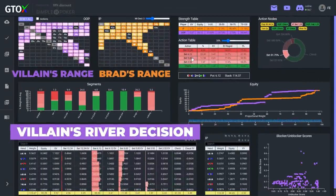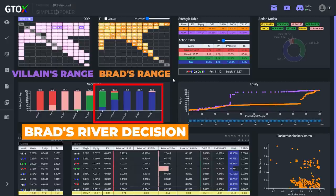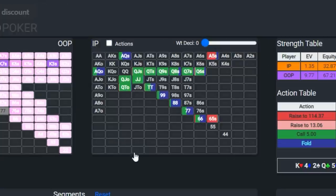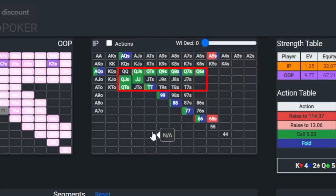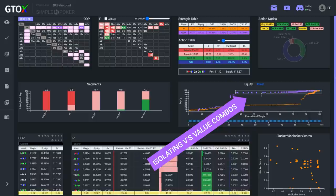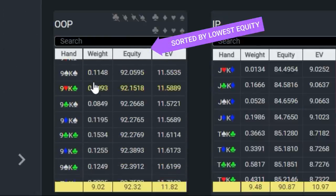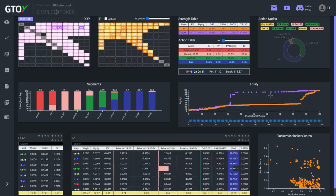Given that an 80% pot bet on this King-high board is likely only made by King-X or better, extrapolating Charlie's logic means Brad should fold all second pairs and below. The solver, however, does some bluff-catching — calling most Queen-X and even some lower pairs. Interestingly, Ace-Queen of Diamonds specifically is mostly folding, but the solver is calling with most lower-ranked Queen-X combos. The first thing to do in a marginal calling spot is identify the weakest value combo villain is likely to have. In this case, that's top pair, meaning all of Brad's pairs below a King are mere bluff-catchers with roughly the same showdown value.